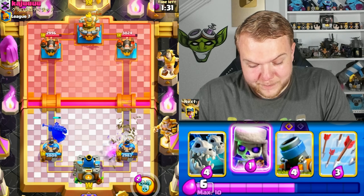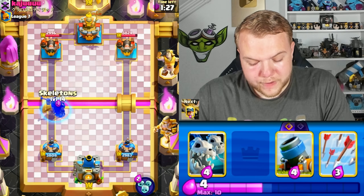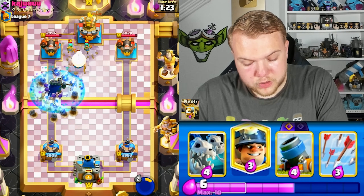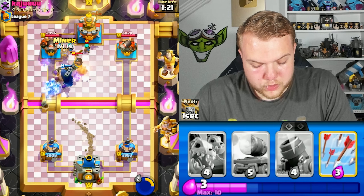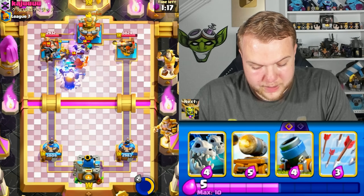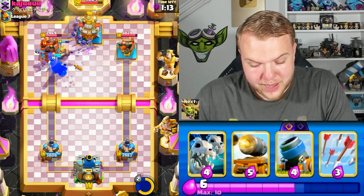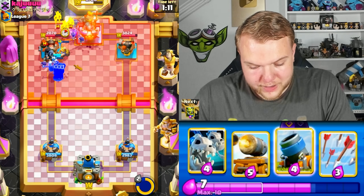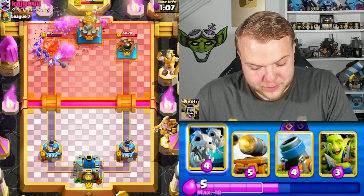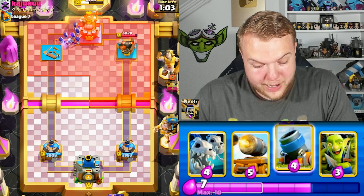This is a big mistake — you don't have princess cycle, you don't have log cycle, you have nothing against an ability plus skeletons right here. I'm pretty sure he's not going to be able to defend this. We can even go miner to help the skeletons. Evil skeletons are actually on the king tower, and in the meantime the left side tower is also taking a lot of damage.